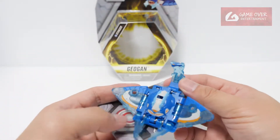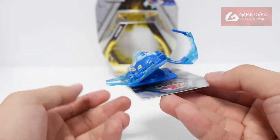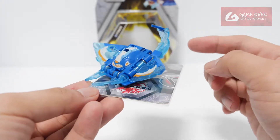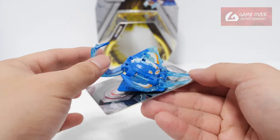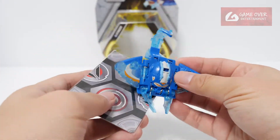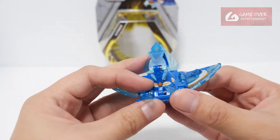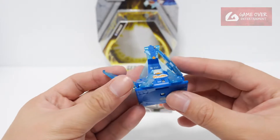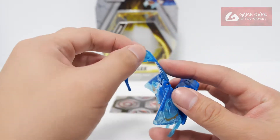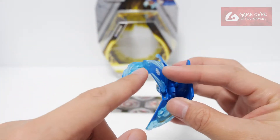Now let's take a look at Stingzer. Stingzer is a stingray. The plastic looks fragile, so I don't think I'll be dropping this from too high. Let's try to transform. I think it's also a pyramid shape, just like Star Dogs. This is a fixed position — there's no hinge, so make sure you don't press this down. I foresee a lot of people breaking this part.